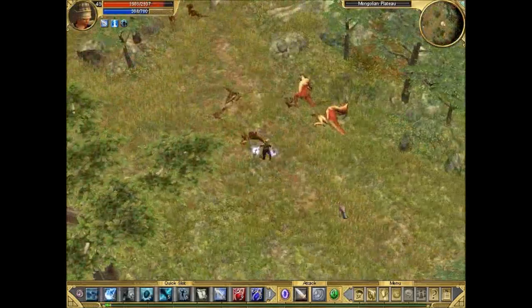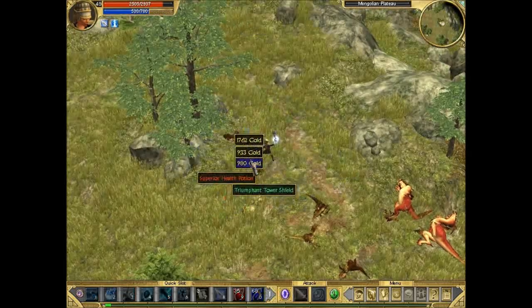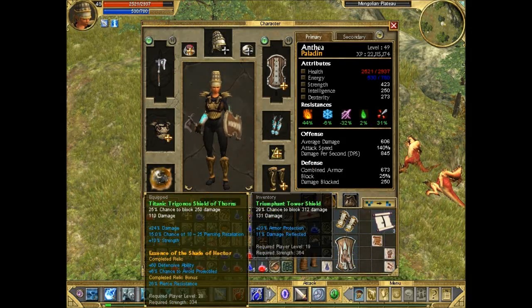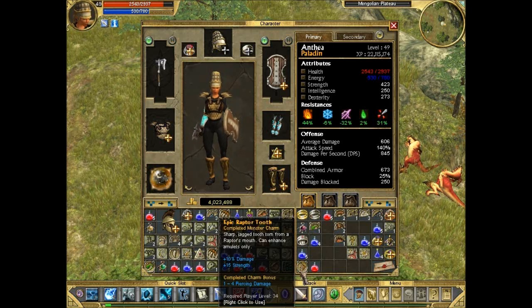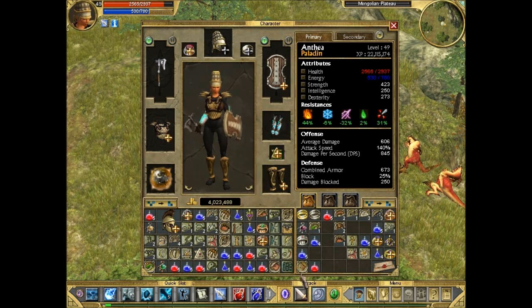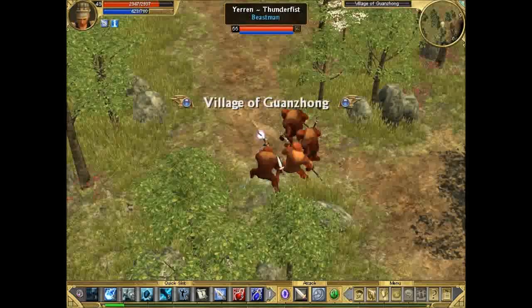Fifth Raptor's Tooth dropped — we're going to complete the set now. Just clear these guys and pick up this Triumphant Tower Shield too — it has armor, protection, and damage reflected, it's okay. Set completion bonus: 1 to 24 piercing damage. On our previous set we had 10 percent damage and another 10 damage, so that was pretty decent — and this is just terrible. All that effort for nothing.